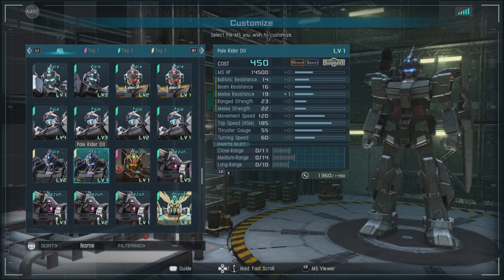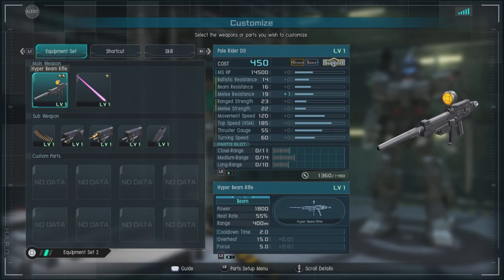For parts, we have close range of 11, medium of 14, and long range of 10. This is a medium range suit. For equipment, we actually don't have too many options, and it reflects a lot of what the Pell Rider Calvary did, considering this is effectively a successor to the Pell Rider Calvary.